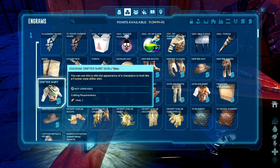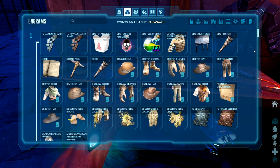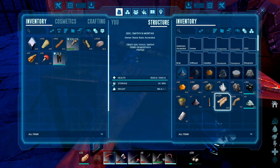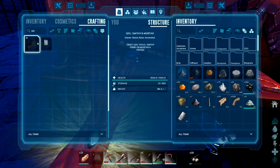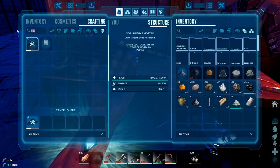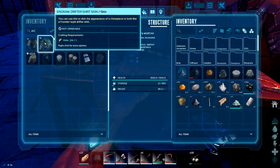Oh, it's actually named - it's not just called 'the skin.' It requires one hide. Where is my hide? Right there. That requires fiber. There we go. Shirt - outlaw shirt, drifter shirt.